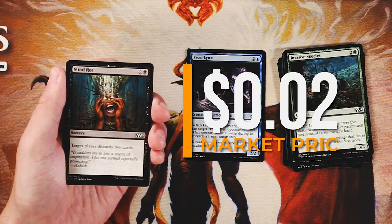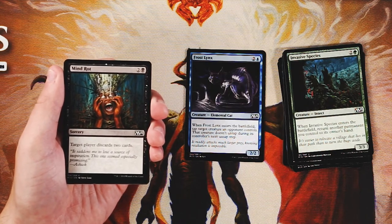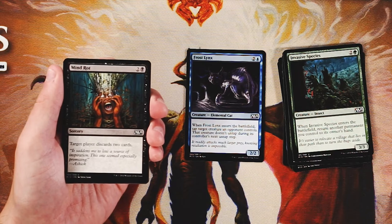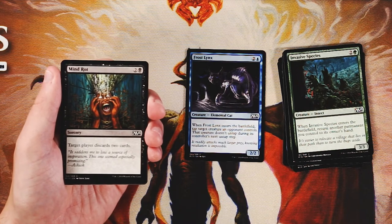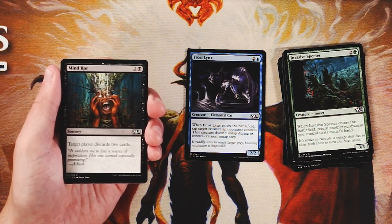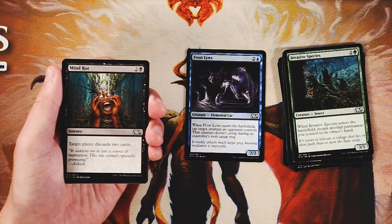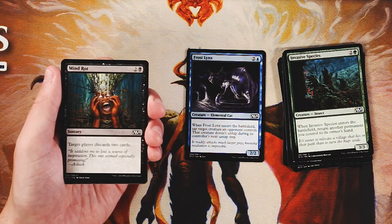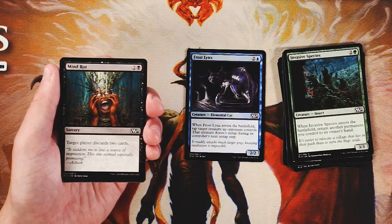Mind Rot is a sorcery for two and a black — target player discards two cards. A very classic card, fairly playable in a core set. Your plays tend to be a little slower, so by turn three the opponent will hopefully still have cards in hand. It's great to just take two away. Yes, they get to pick which two, and they could pick two lands, but that opens them up to potential mana screw. Mind Rot is a perfectly playable card, though not better than Frost Lynx.